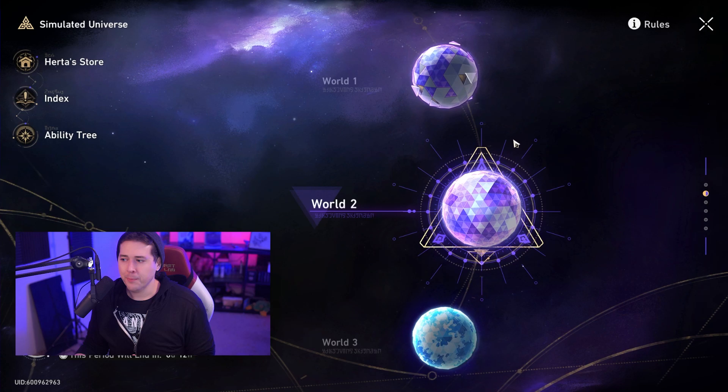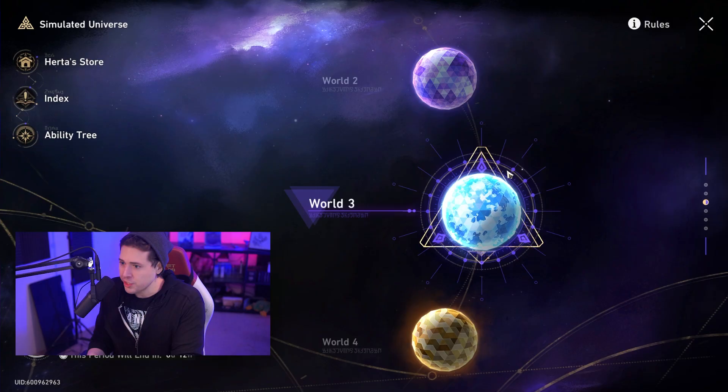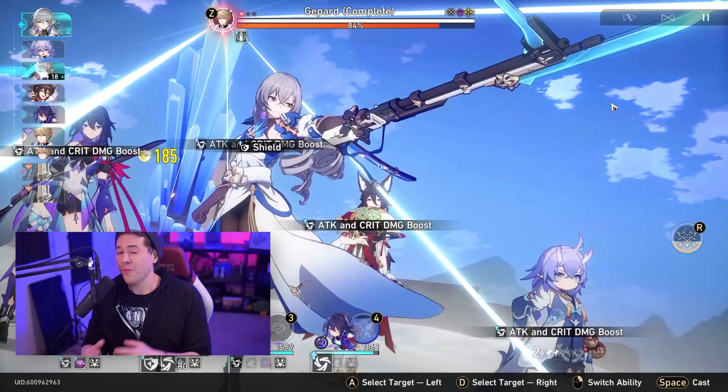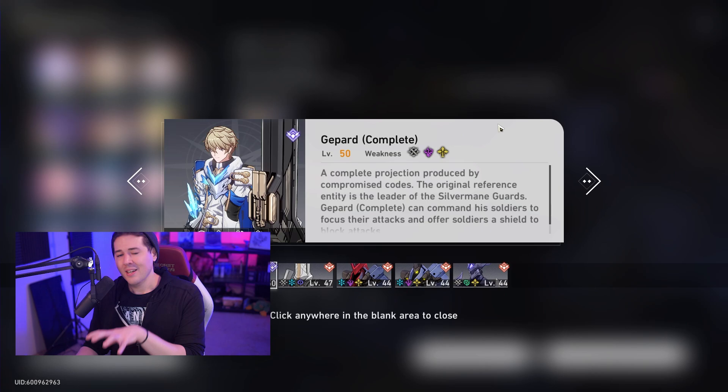Worlds 1 and 2 are pretty simple with the tank down strategy. World 3 is where a lot of players start having issues, especially if you're still level 40 with weak gear, light cones, and unleveled traces. The boss that really holds a lot of players back is Gepard — he has a multi-phase fight, and the second and third phases deal heavy damage.